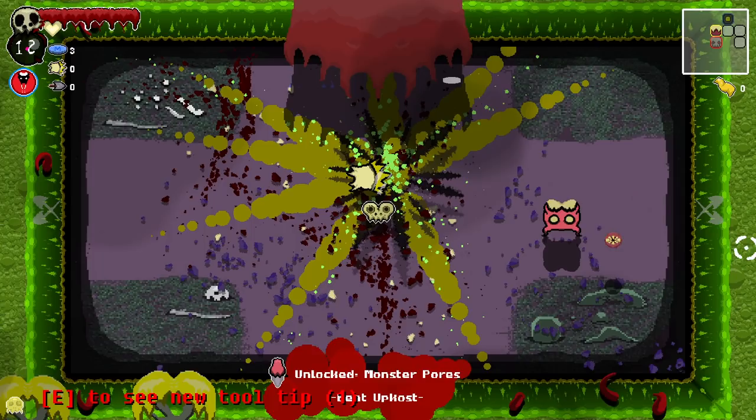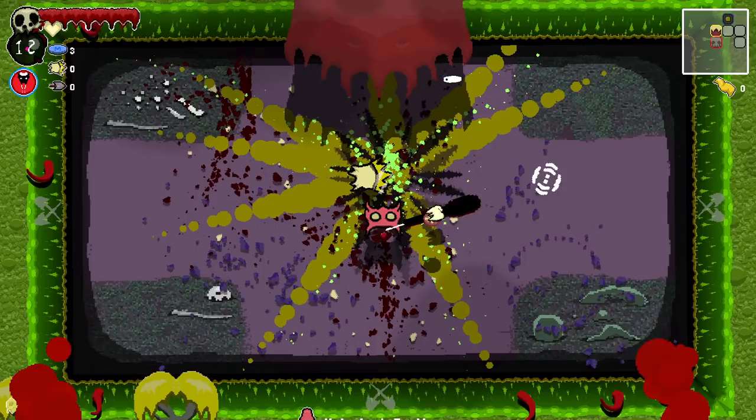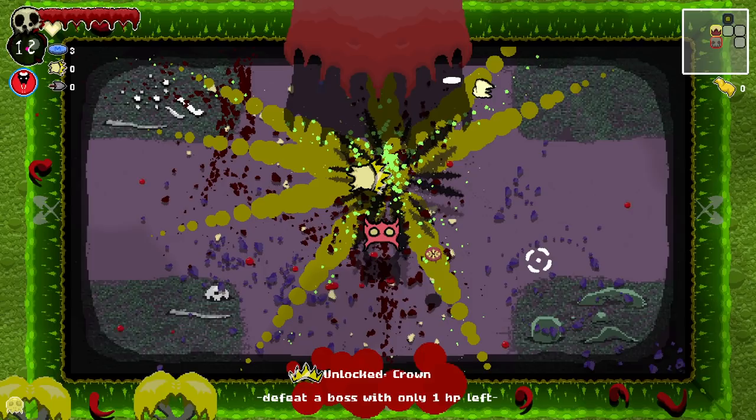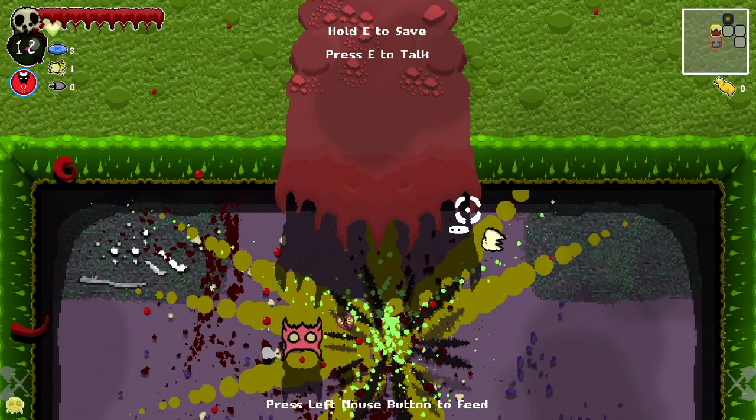Unlocked. Monster pours. Okie dokie. Mad hearts — HP pickups left in a room become mad hearts. Flawless up cost kill. Unlocked footh. Unlocked crown. Defeat a boss with only one HP left. Okay. King of games, as mentioned. We got a max heart up.